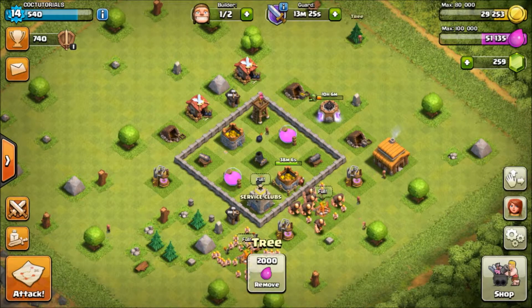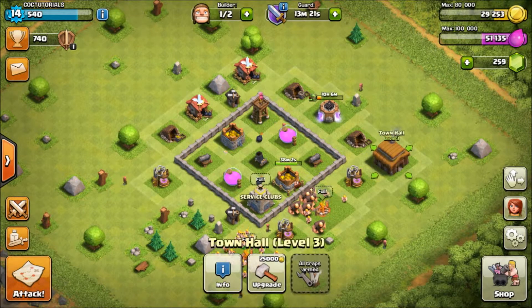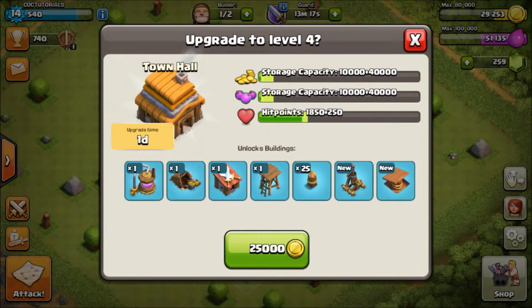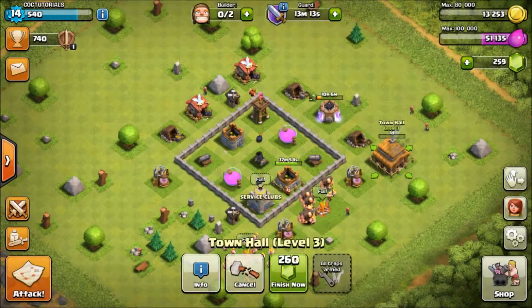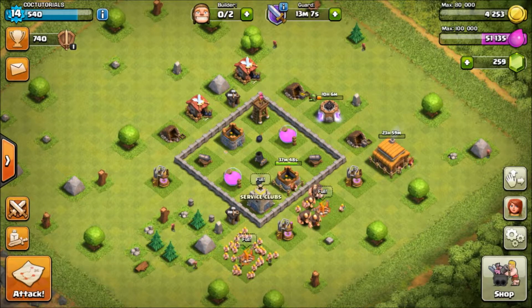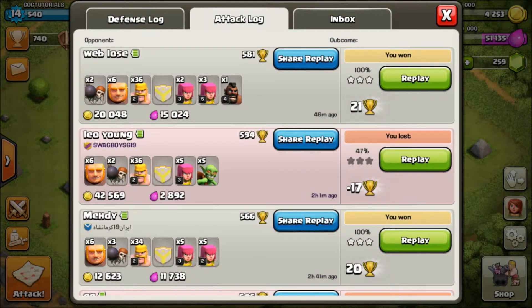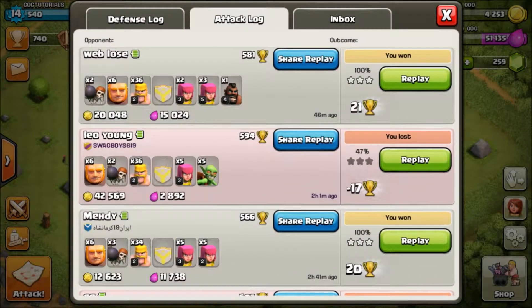Since I have everything maxed out at this level, let's upgrade the town hall. It costs 25,000 and it's going to take a day to upgrade. Let me show you guys a previous attack from the attack log.